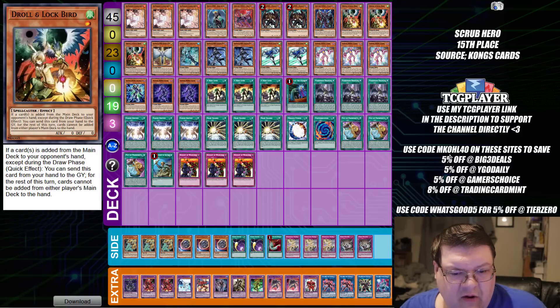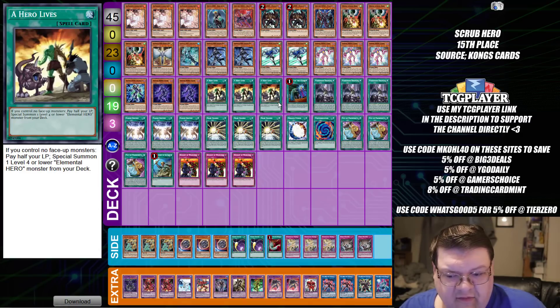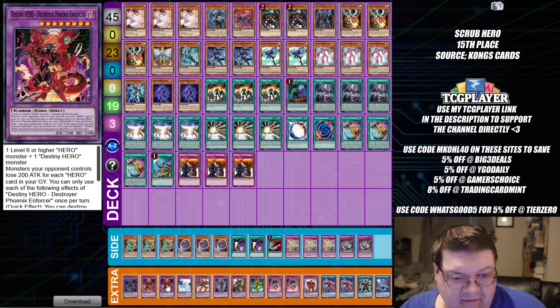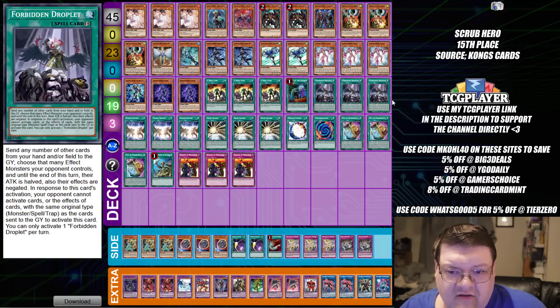Next up, we have Hero playing a 14-card side deck again. We have some Droll and Lock Birds sticking around in here. Hero Lives, Blast Out — the dot deck, AKA make DP, pass, Dark Law. There's not a lot of craziness that you get with this deck. It is kind of nice to see that Droplets has found a very nice position back into the format here as well.